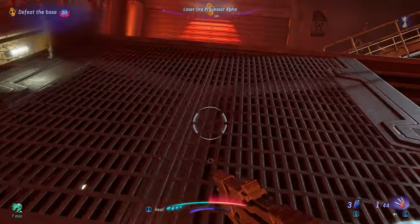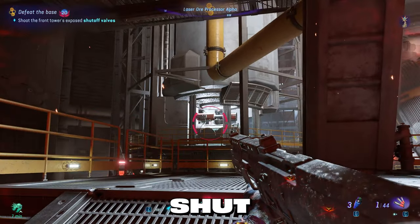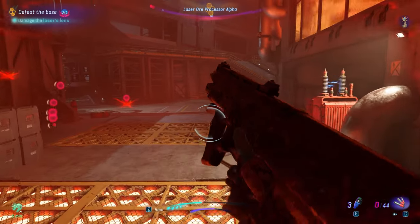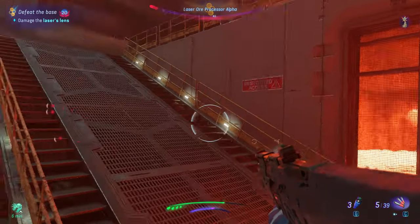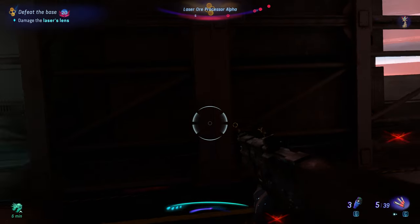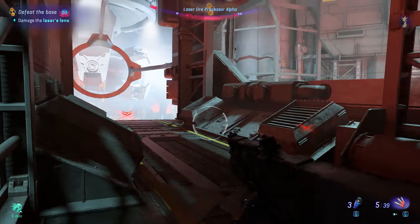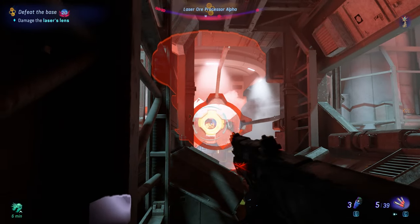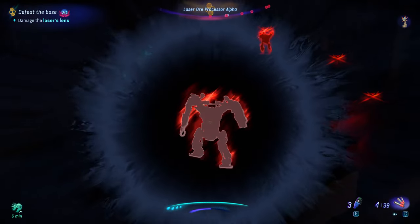When you hop down the wall facing it, the shutoff valve you have to shoot is on the left. I retraced my steps and hopped back into the left laser beam tunnel to crouch and hide — that also sets you up to damage the laser's lens yet again.